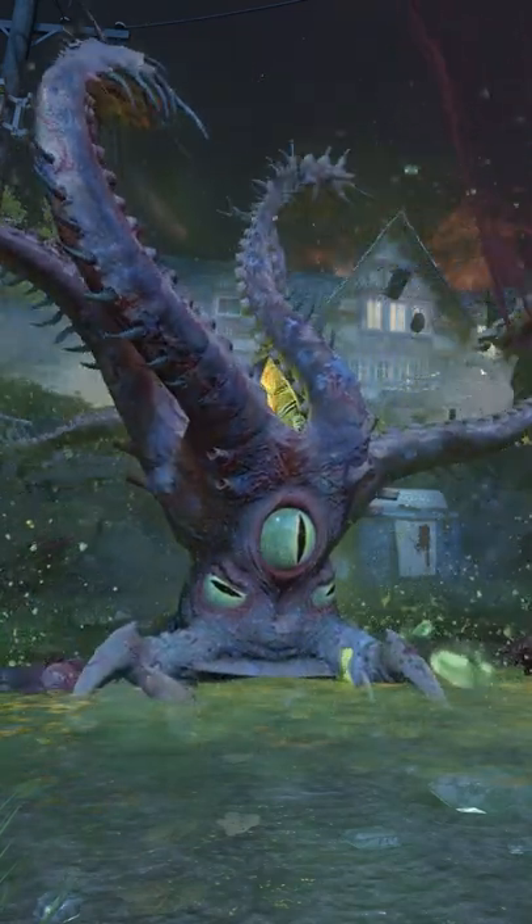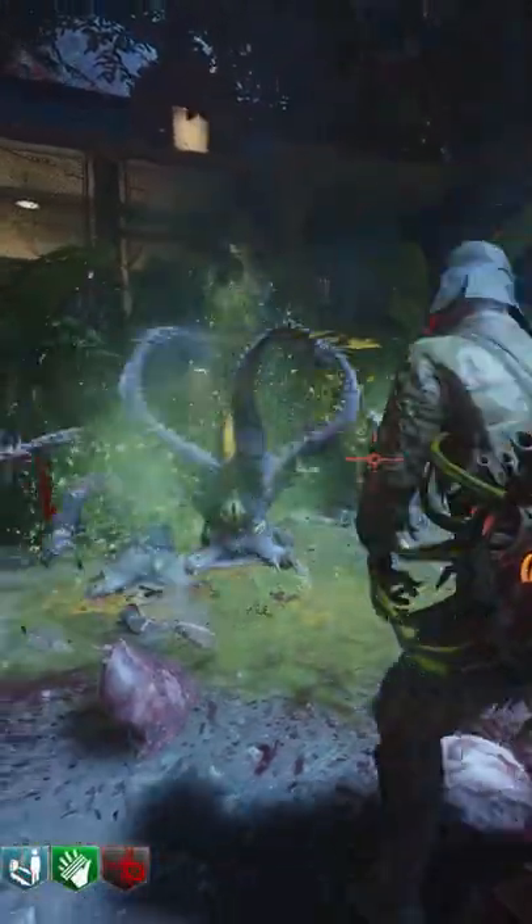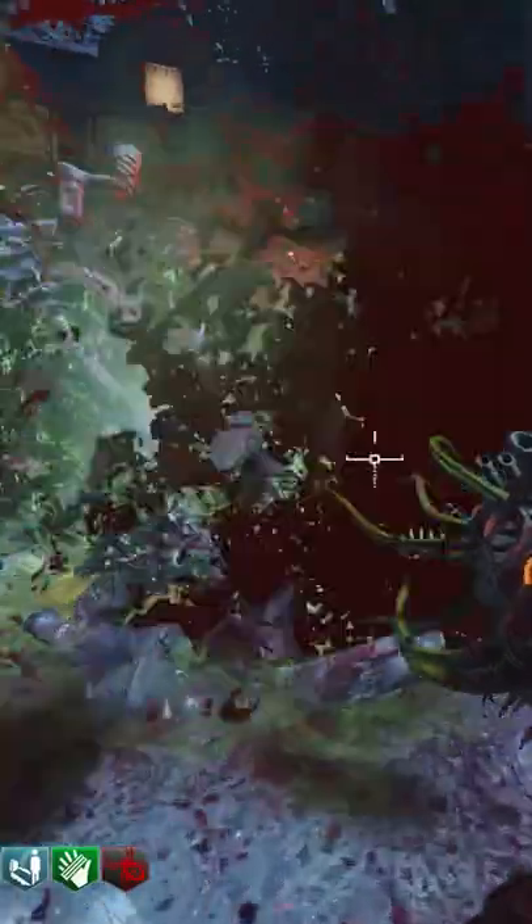Did you know that you can upgrade the little Arnies in Revelations? In order to achieve this side easter egg, you must first pull the little Arnies out of the mystery box. Similarly to the Shadows of Evil upgrade, you'll need to get zombie kills with the Arnies, except this time you'll need to get 150 total kills.